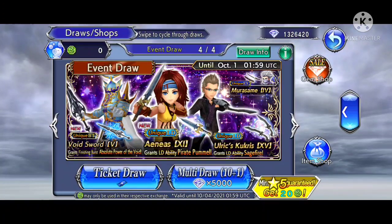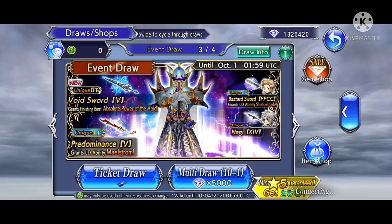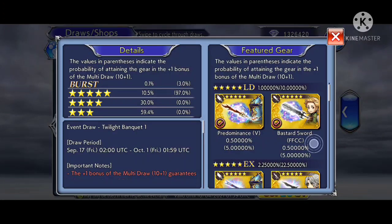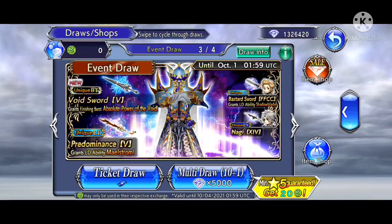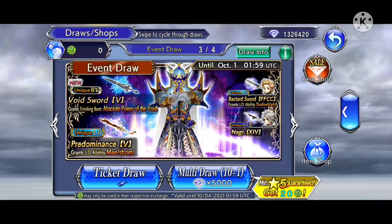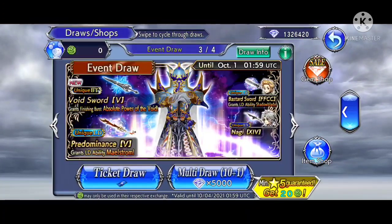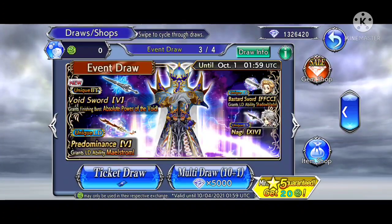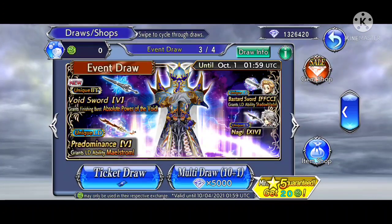For example, xDev's BT is featured across all banners, but only one specific banner also has xDev's other weapons featured — his LD, 15 CP, 35 CP, and EX weapons. The reason it's a good idea to pull on this specific banner is that eventually if you do pull on one of the other banners and happen to score the burst weapon, at least it will come in good use because you'll already have maxed out the burst character's other weapons beforehand.